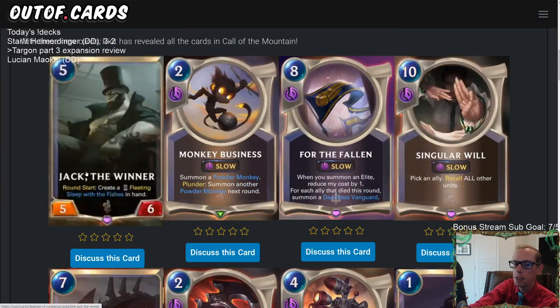It could go in a Vladimir deck or a Swain Twisted Fate deck. You can level up Swain super fast with that — great with leveled-up Swain. You deal damage and stun something. It is slow speed so it's not going to play as well as it looks, probably. But Jack looks like the winner here — a pretty good epic. You could play it with the Undying, dealing damage to your Undying, or with Bilgewater Sejuani to Frostbite enemies and level up Gangplank.